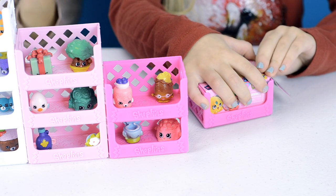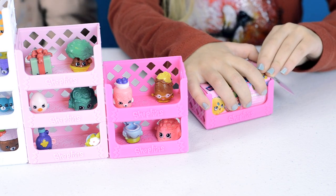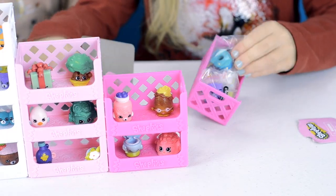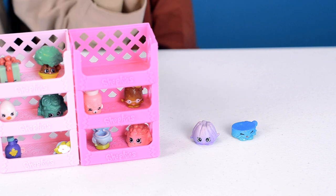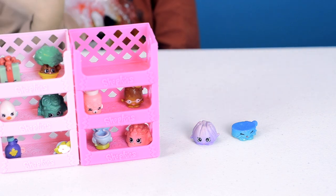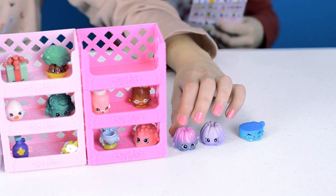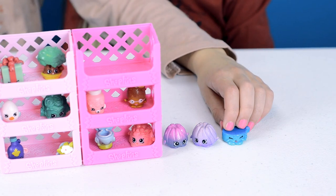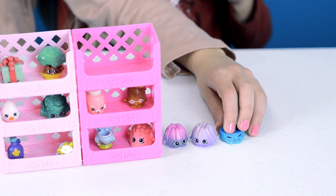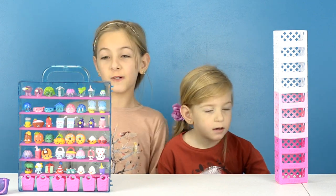It's Jenna's last one. In this last basket Jenna got Jiggly Jelly from Sweet Treats and she is Common. We already have a Glitzy one that came with the case. The last Shopkin is Little Pet Collar — she's Shimmy and Jenna gets a point. Now it's nine to nine and it's a tie. This game was super fun.